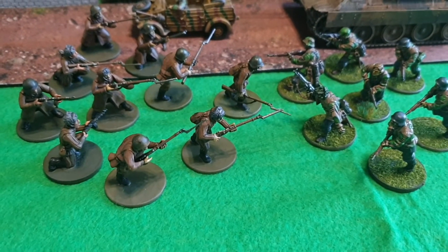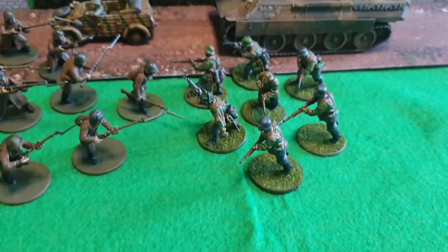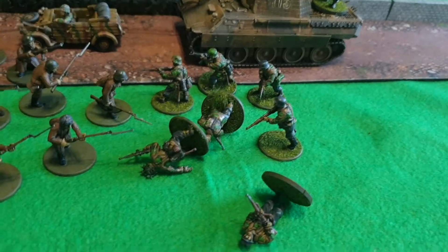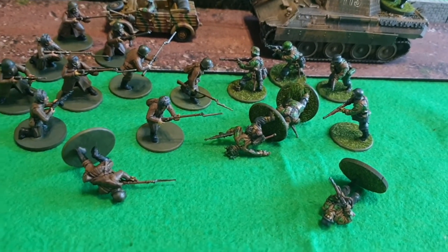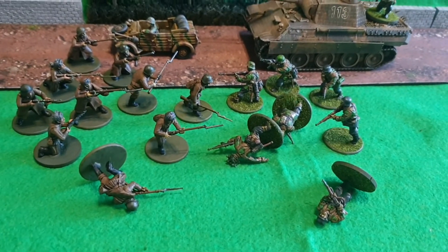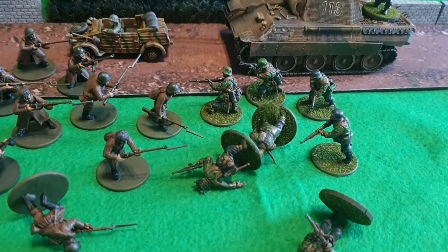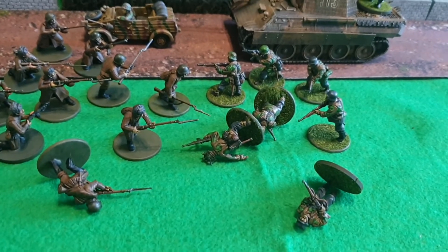This unit of Russian troops have just charged into hand-to-hand combat with these fanatic Waffen SS. The Waffen SS have just taken three casualties. It's their turn to fight back and they only cause one casualty on the Russians. Now normally, because they've got more casualties than the enemy, these would be routed and gone, and the points go to the Russians. However, because they're fanatics and they have over one man standing, they still fight and carry on fighting. So the next round of combat goes again.